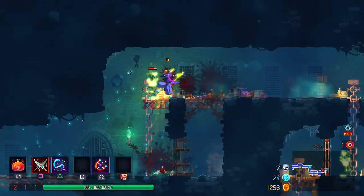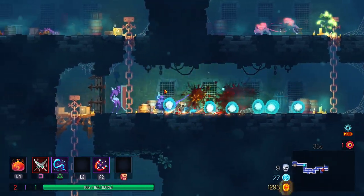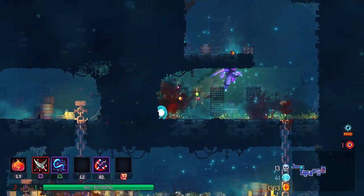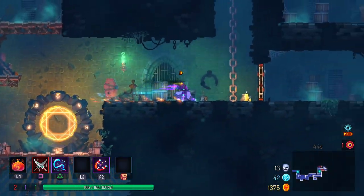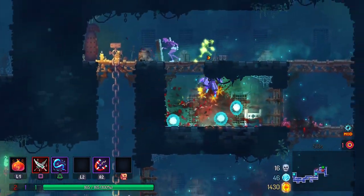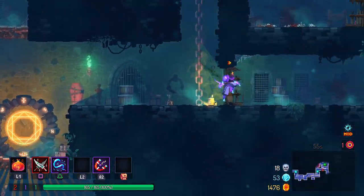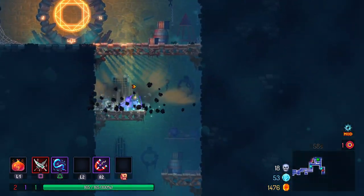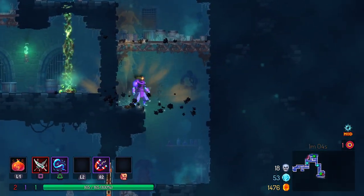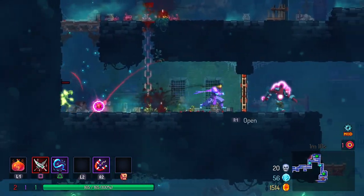It doesn't have great range — the daggers might be a little better for us right now. Good thing is these first floors are very good for cells, so even if I'm dying and having to redo the early stages, we're getting cells out of it, so that's fine. Keep moving down — I kind of want to try and be a bit speedier here in getting to our areas.